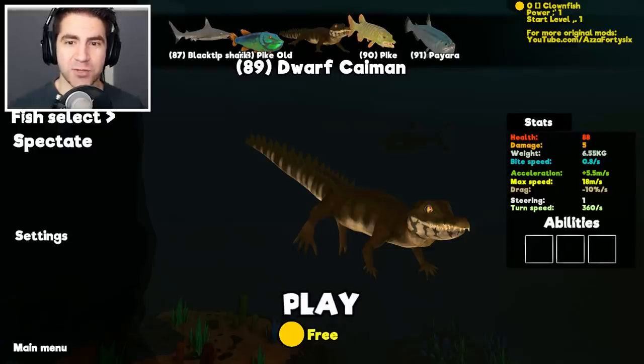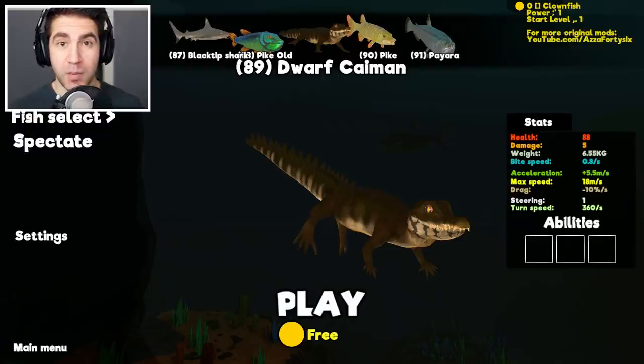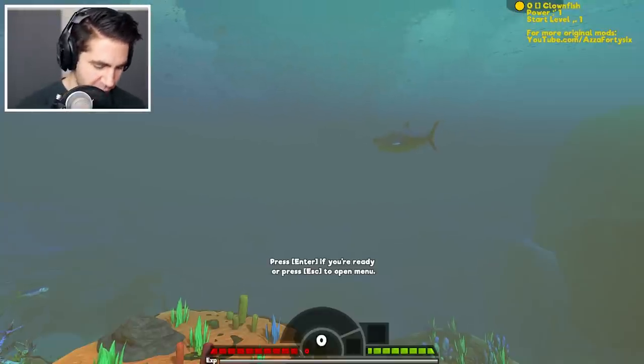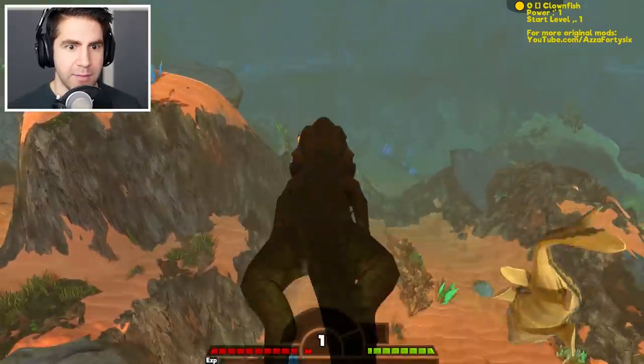So his health is 88, damage is five, bite speed - dude, let's just get in here. I'm assuming he can probably walk on land too. I hope it works. Presenter, if you're ready - here we go. We're playing as a dwarf caiman.